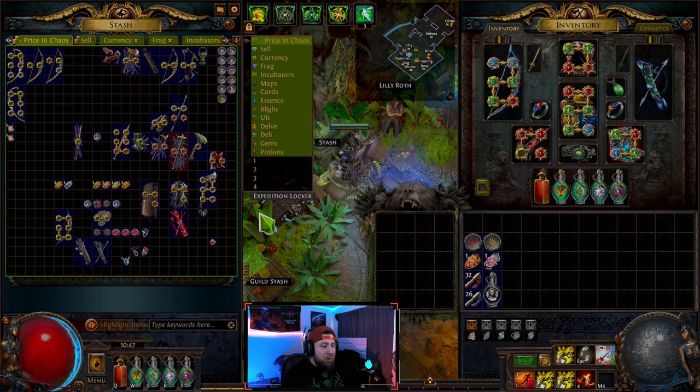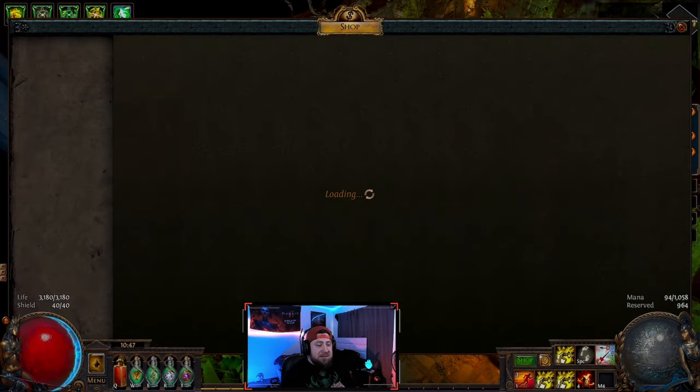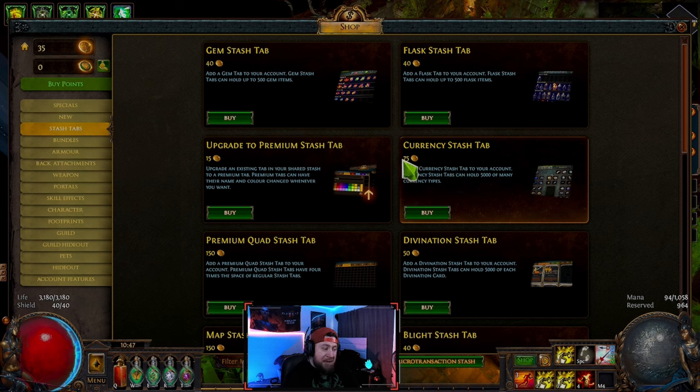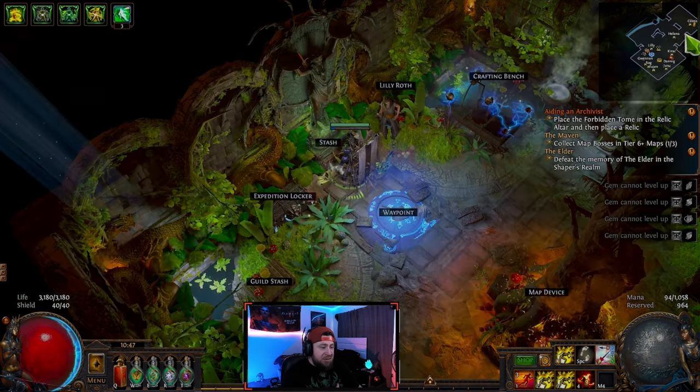In our stash tab we're going to go to our currency tab. You can get this via the shop — I think it's a very important tab. You can go to stash tabs and buy just the basic currency tab for 75c, which is very helpful. It makes things super easy to sort through.